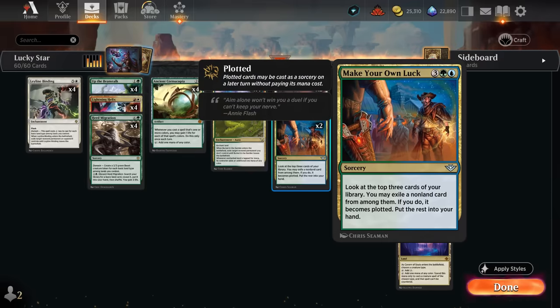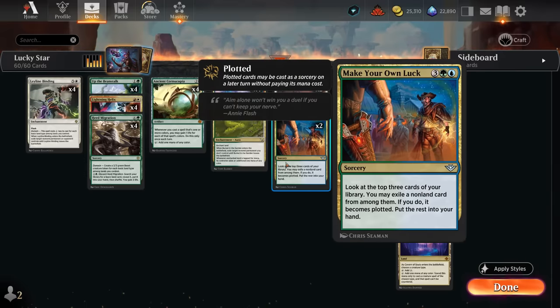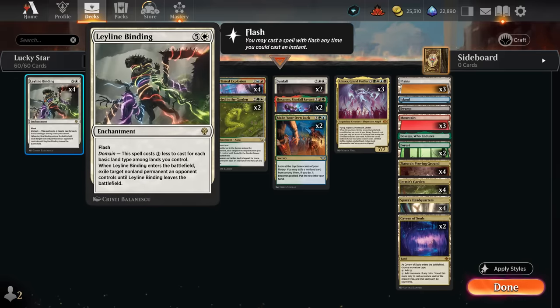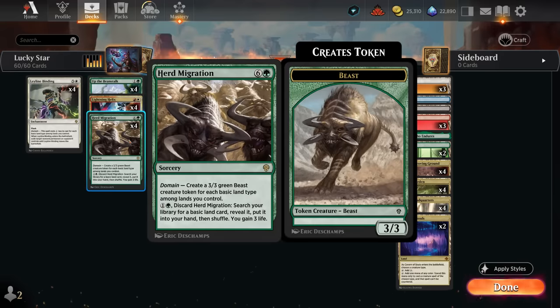The Meteorite deals two damage to any target when it enters and taps for one mana of any color on the following turn — a great way to ramp out expensive spells. It's a multicolored spell that gains two life off Cornucopia and a five-drop that draws off Up the Beanstalk. I'm also trying two copies of Make Your Own Luck, a powerful card draw spell that plots a card among the top three, putting the rest into hand. If we exile a Herd Migration or Atraxa and cast it free next turn, that's an easy way to take over.